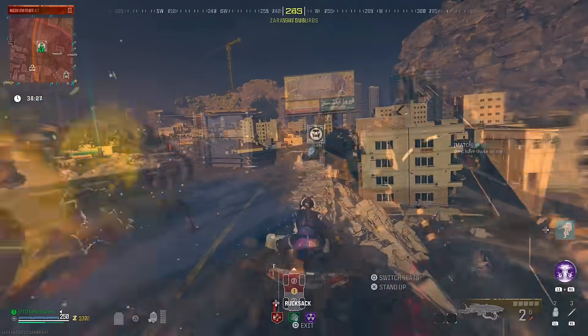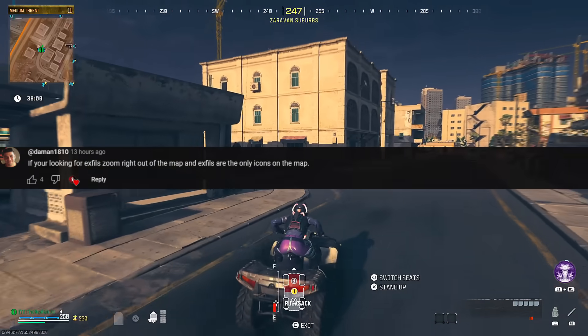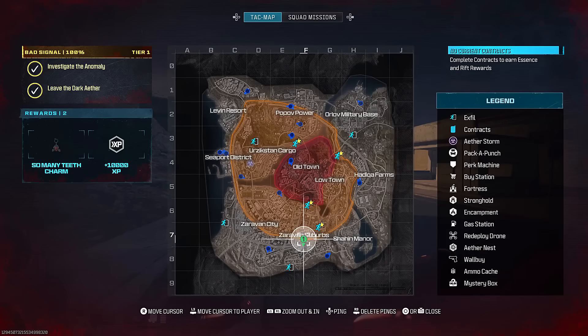This next comment comes in from Demand, who says if you're looking for an exfil, just pull up your map and zoom all the way out — the exfils are going to be the only icons on the map. This is a great tip just in case you guys want to get out of the match quickly, or maybe the storm is coming and you just need to leave. It's a nice little tip to find you the quickest way out possible.